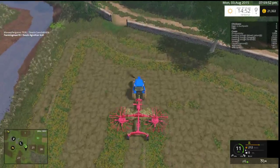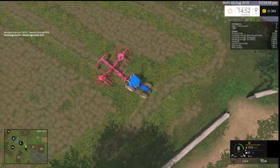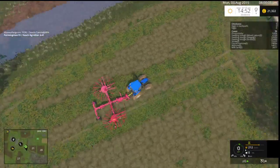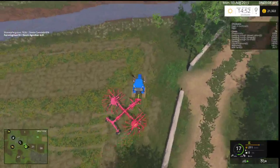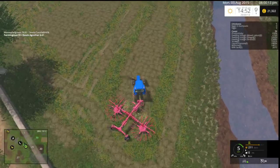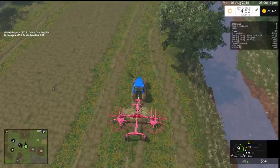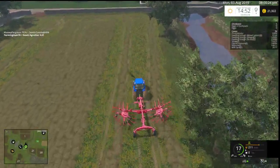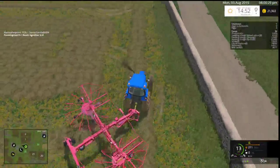Right, let's sort that out. We need to go this way. Right, now we should just have a basic square to work with. We should literally just be able to go up, down, up, down, up, down. Then we can get the baler out and all should be done.